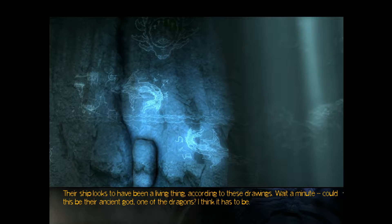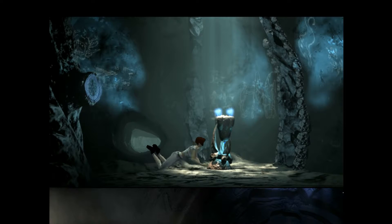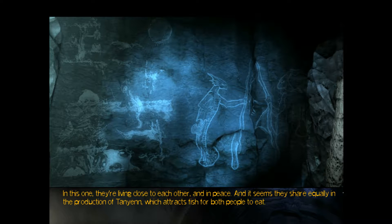Wait a minute. Could this be their ancient god? One of the dragons? I think it has to be. After they arrived on Earth, their species divided in two. One crawled into the sea, the other onto land. One walked, one swam. The Maram looked like they do today — at least the ones who went into the sea. The other ones have wings. I'd guess that the ones who went to live on land became the Alation, which means the Maram and Alation are related. In this one, they're living close to each other and in peace, and it seems they share equally in the production of Tanyan, which attracts fish for both peoples to eat.